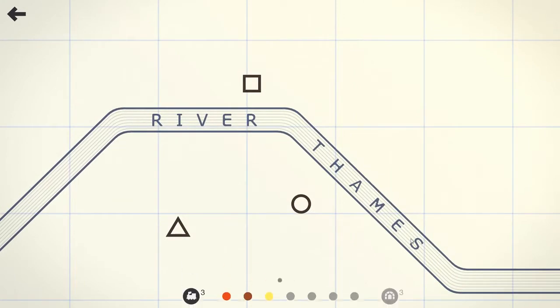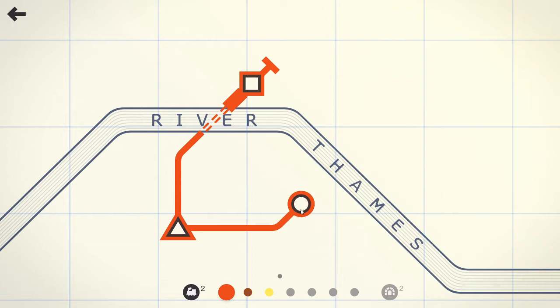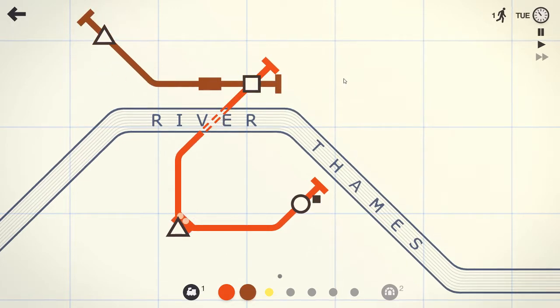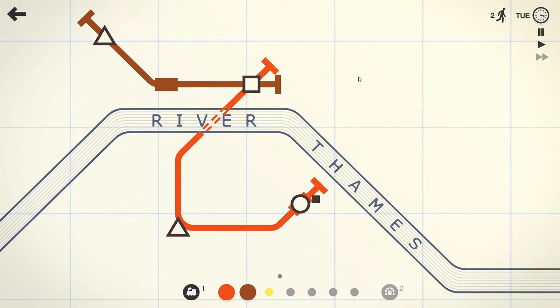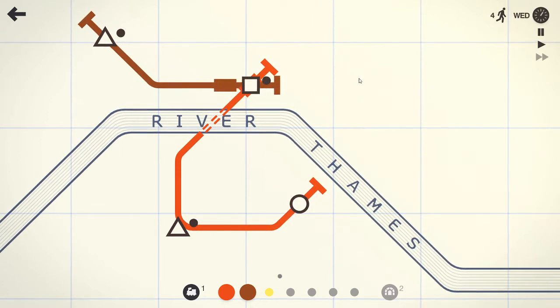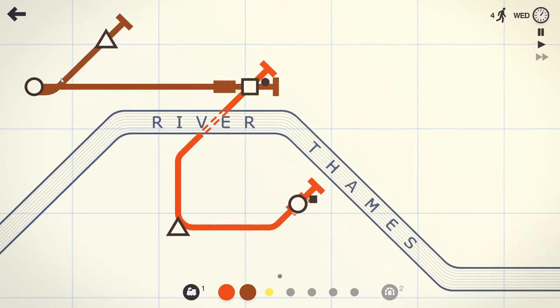Different from my previous plays, I've also changed the color to white on the screen rather than the black I was using previously, and it's got a nice label of the River Thames on this map now. As is my norm, I will put it on fast mode at least for the start.